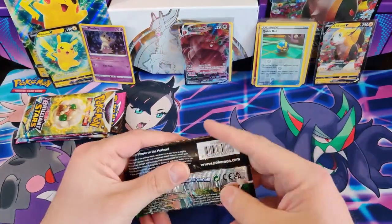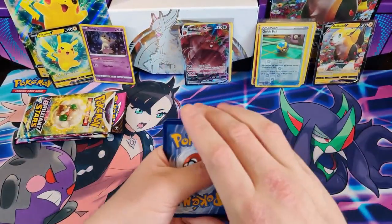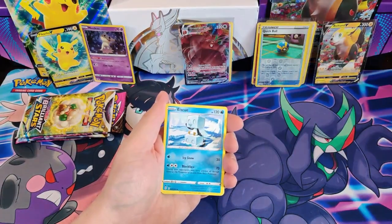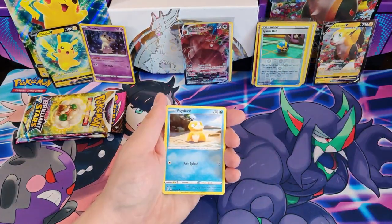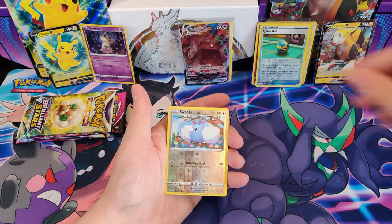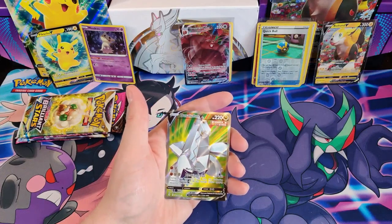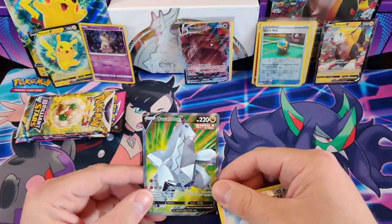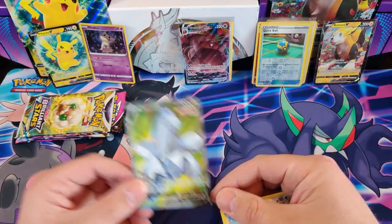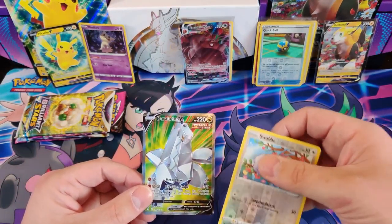Last pack of the Boltund box — Evolving Skies: Lightning Energy, Nuzleaf, Espeon, Kecleon, Zeraora, Psyduck, Rufflet, Drowzee, Flabebe, Swablu Reverse Holo, and the rare card is a Duraludon Full Art. I see this card often — if someone needs this, please contact me. Maybe we can trade or I can sell it. I don't collect the Full Arts of Evolving Skies.